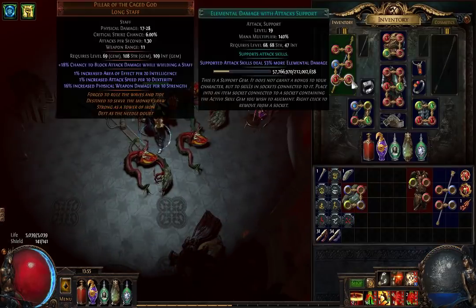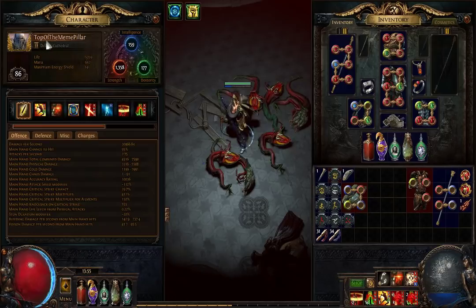So that's the Jugger Pillar — call it the top of the meme Pillar. Again, I didn't really map with this character, I only dealt a little more. We can eat it.